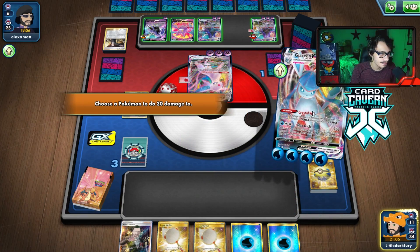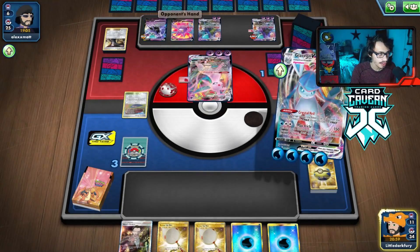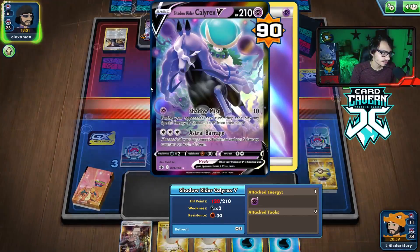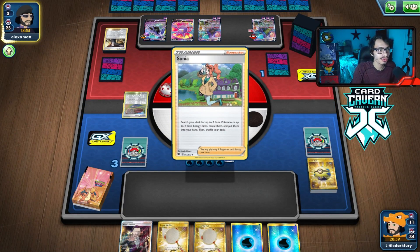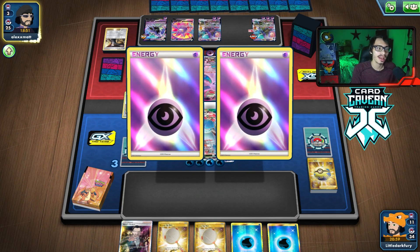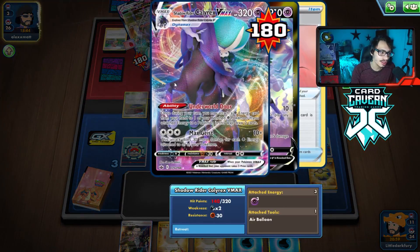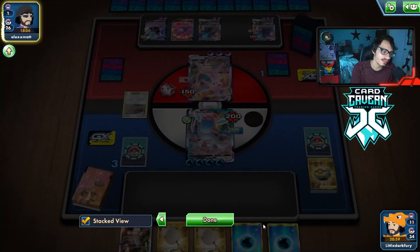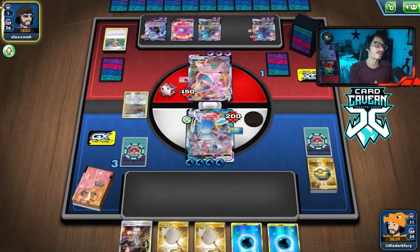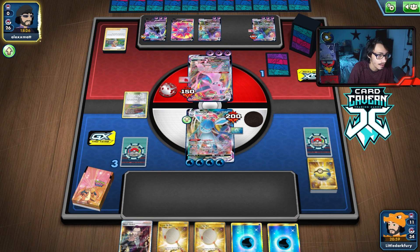I don't think it matters where I put this 30 damage. If they don't Marnie me here, we win the game. There's a Sonia — do they have another way to attack me, or are they out of attackers? They just grab energy — that's not basics. They can do Shadow Mist on me, doing 50 damage, which will put me at 60 HP remaining. At that point they're going to deck out too. If they do any more Underworld Doors they're decking themselves out. See, another Underworld Door — if they have no way to put cards back in their deck, we just win. That's game.